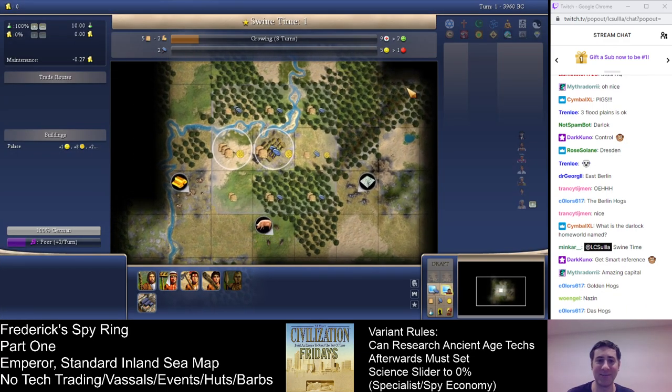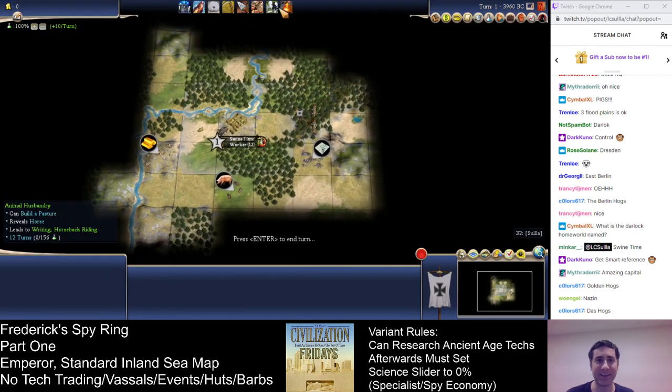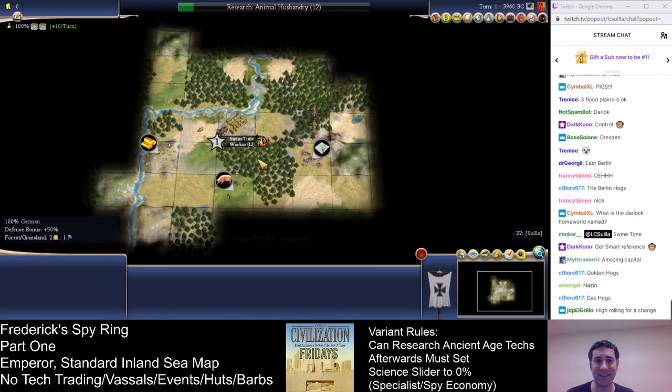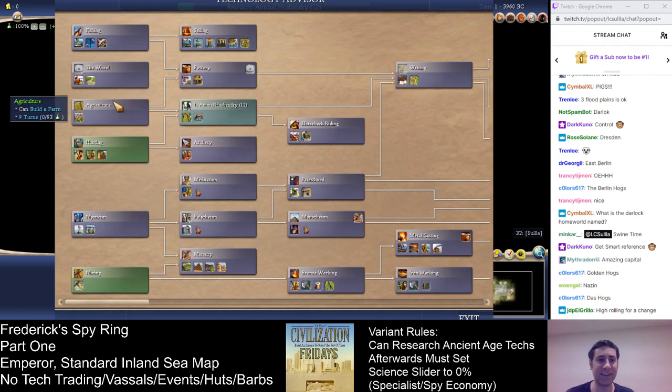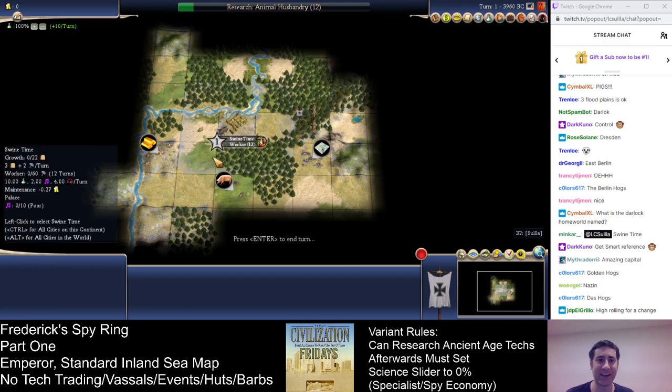So we definitely got lucky. There was no way to know that was there. We open with a worker. Research is going to be Animal Husbandry, Bronze Working. We would get a discount on Agriculture — we get a discount on Animal Husbandry if we go Agriculture first, but it's just too slow. We need to get the pigs connected immediately. So this will finish just in time.